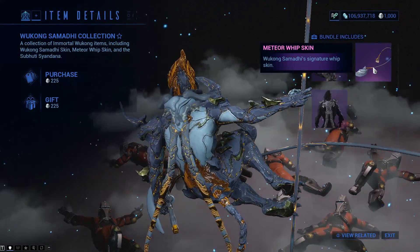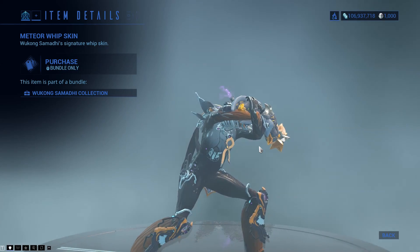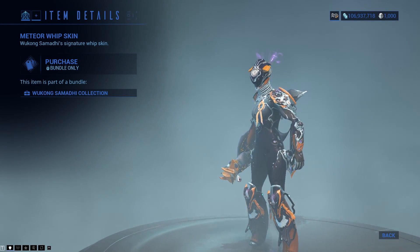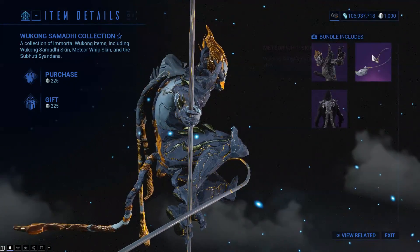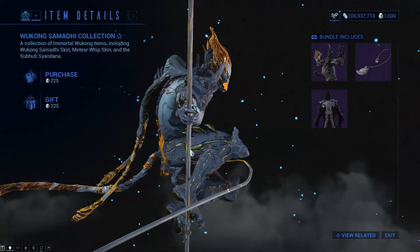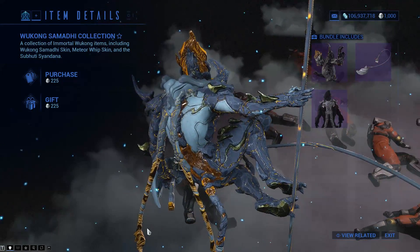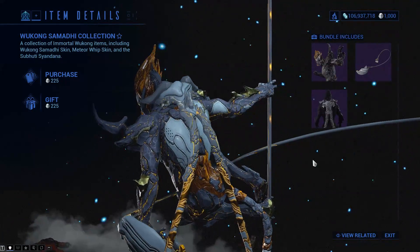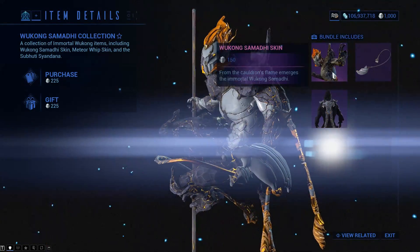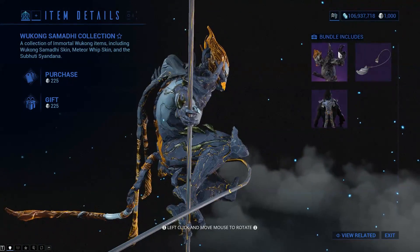And finally, there is a Wukong whip skin which we should be able to go in and have a look at in its closed form — this will go on any whip. That doesn't look that bad for a Wukong skin, considering it will go on anything. It looks like a huge chunk of ember on the end, but it's his signature whip. The Syandana and the skin cannot be bought separately, so if you want this Syandana, you can only pick it up by picking up this bundle.